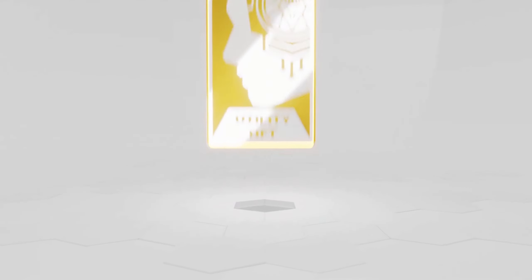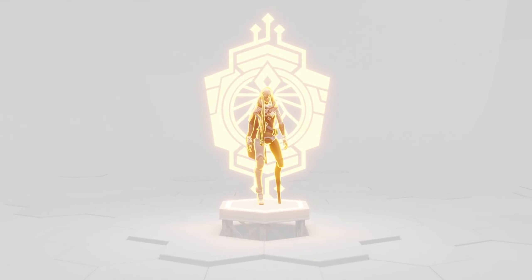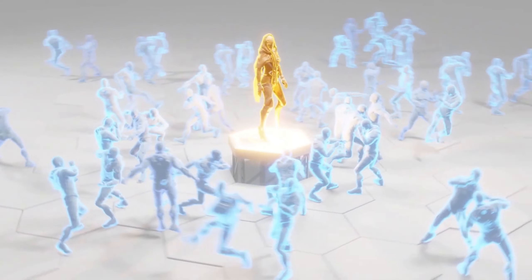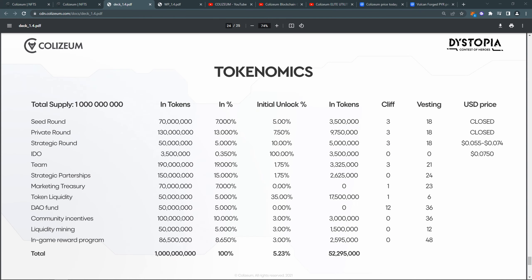So there is a lot of utility for the Xium token. There will also be another token later on — Seagold. It will be an inflationary in-game token that will be minted by Elite and Gladiator NFT holders. The tokenomics of Xium are okay. There is only 8.6% allocated for in-game rewards, but that is fine because the rewards will come mostly from the secondary token, Seagold.